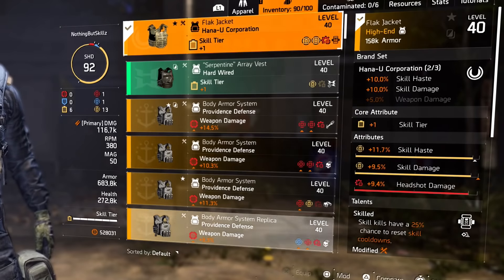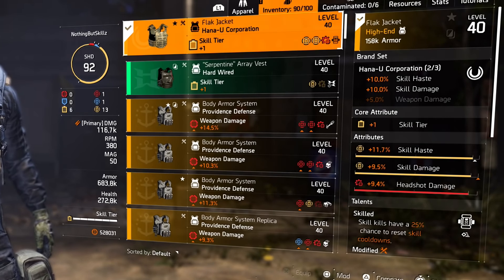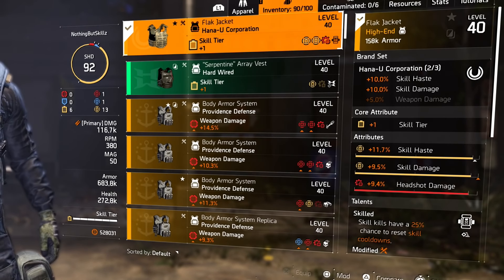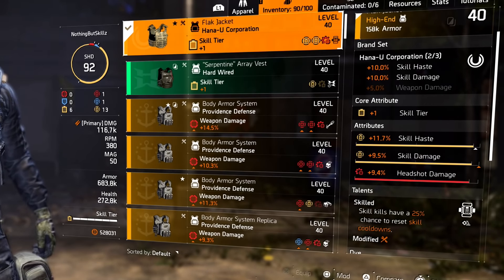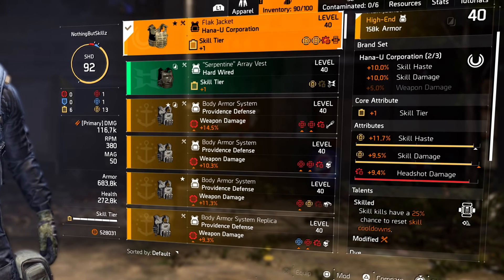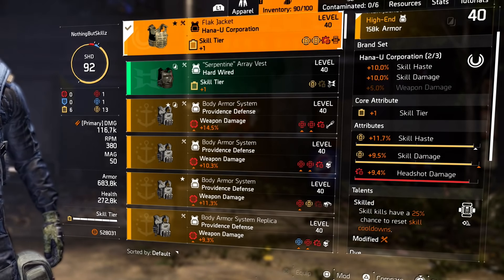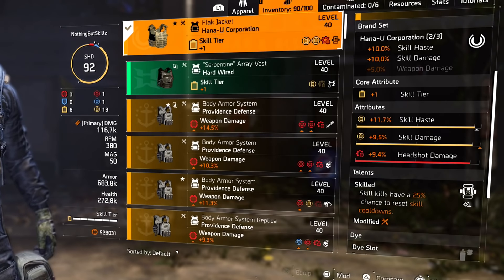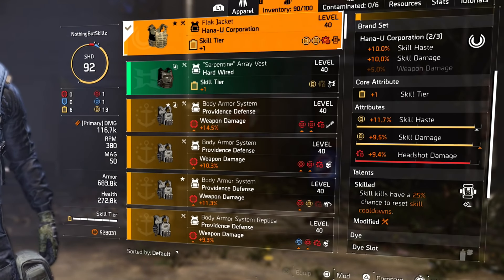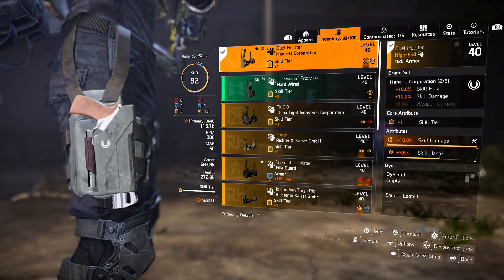For the chest, I am running my first piece of Hana-U - I do have a two-piece, so the first piece gives me 10% skill haste. I have the plus one skill tier, 11% skill haste, 9% skill damage, and an offensive mod. I rolled the talent skilled because I love it. Skill kills have a 25% chance to reset skills - if you can have your skills more often, that means you can put out more DPS by just throwing your skills over and over.